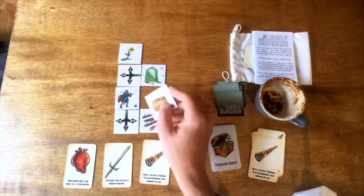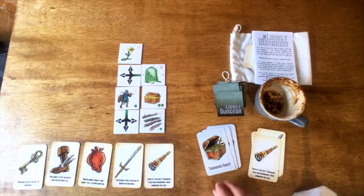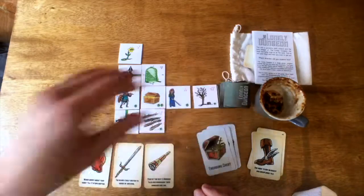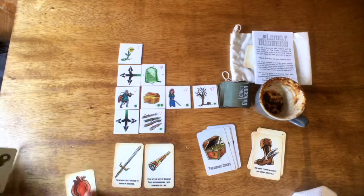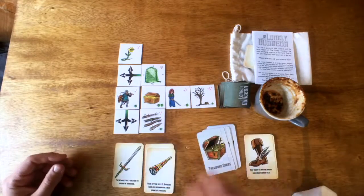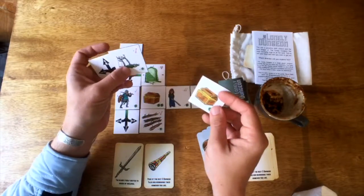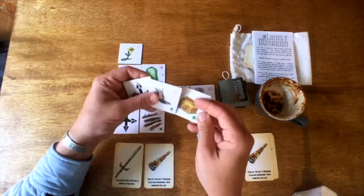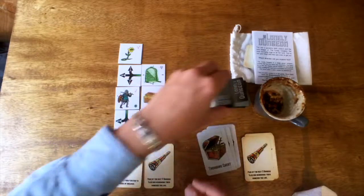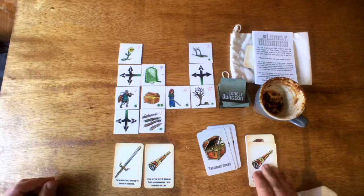Here I just played a telescope, which allows you to peek into the future — it's a very powerful card. You can rearrange any of the top three cards in the dungeon tiles and lay them out however you think is going to benefit you most. So if there's a bonus, you can line it up so that you get your adventure after the bonus. This will save you from actually having to use cards, which are a finite resource in the game. Here I also just beat a trap, so I grabbed that telescope out from the discard pile.